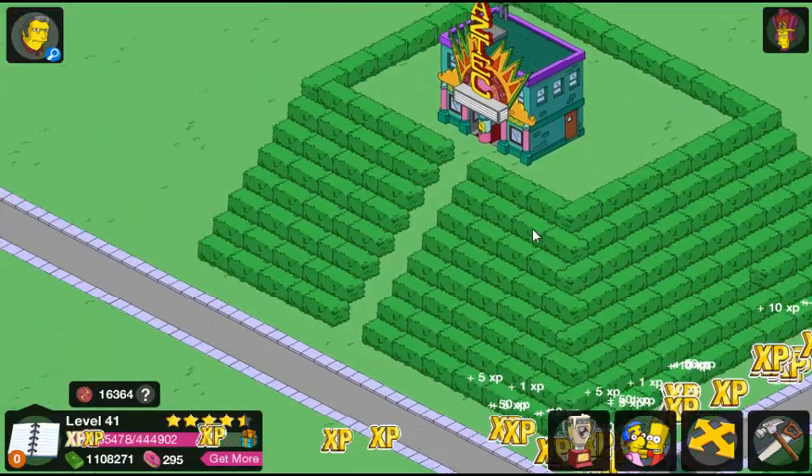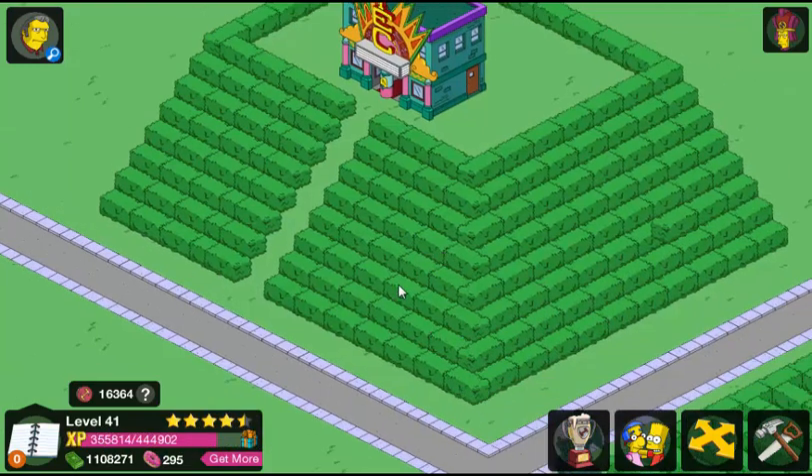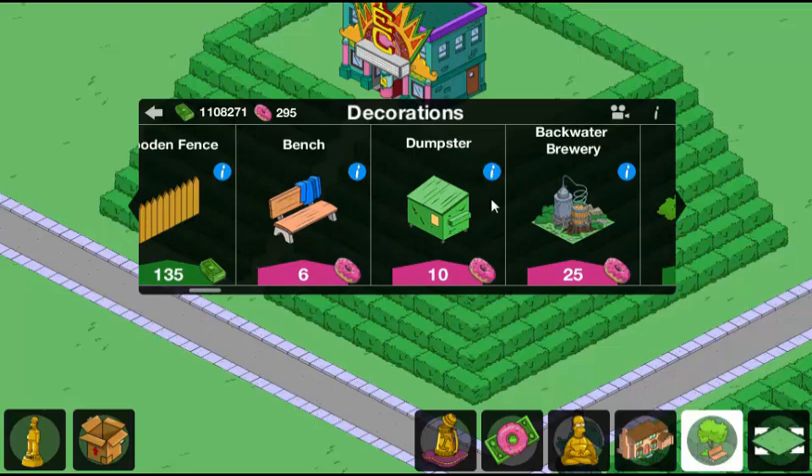If you notice, there's a little bit of space — it's two grid squares worth of space from the pyramid to the road. I did that so the user could decorate that area, maybe put some trees in front or whatever they like. If you want, you could bring the pyramid all the way up to the front of the road — however you choose to do it.